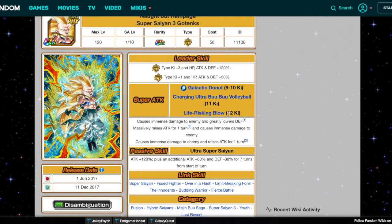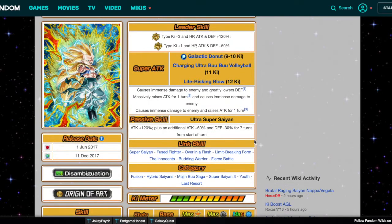Actually for his 11 ki, why don't we make him stack? We could do 'greatly raises attack' — just that — and causes immense damage to enemy. You'll have a good reward for getting that 11 ki off, but it's not the easiest thing in the world. Then Life Risking Blow: causes immense damage to enemy and raises attack and defense for one turn.